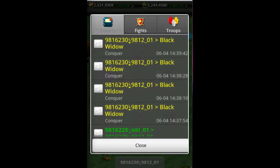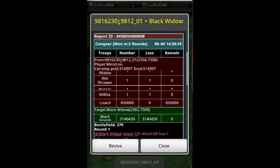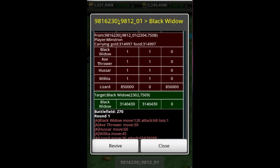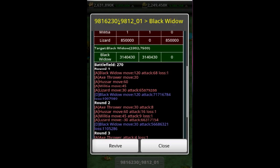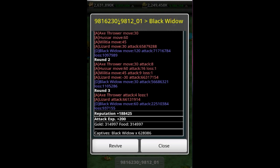Let's look at another conquer — this one with 850,000 lizards. We won in 3 rounds and faced 3.14 million black widows. Basically the same progression: Black Widow lost in the first round, Hussar and Militia lost in the second round, Axl lost in the third round. We captured 628,000, full attack experience, decent reputation.